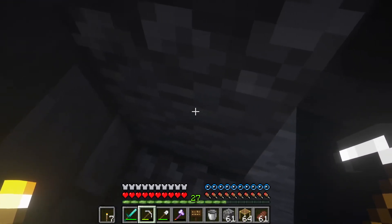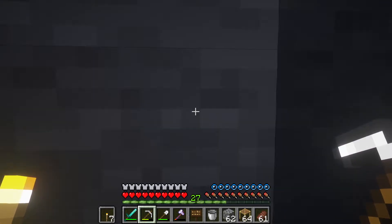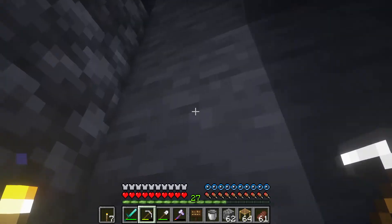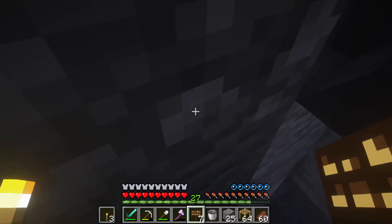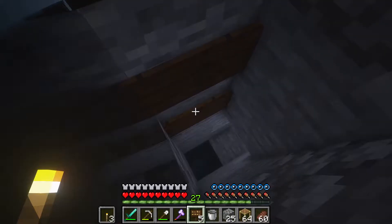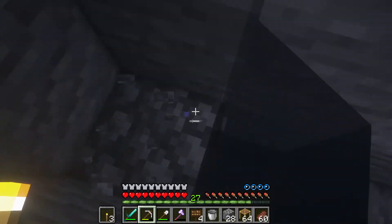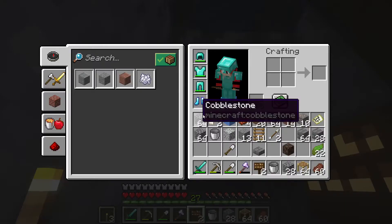We got one sign left so we're going to need six more — one, two, three, four, five, six. This one does not get one. We need five more, we have one in our inventory. All right guys, we're back over here with the last of the signs we need.